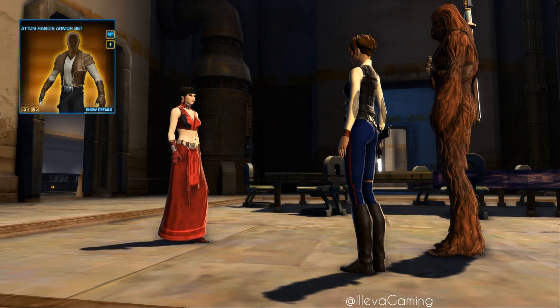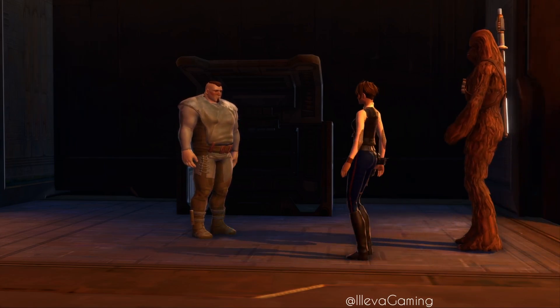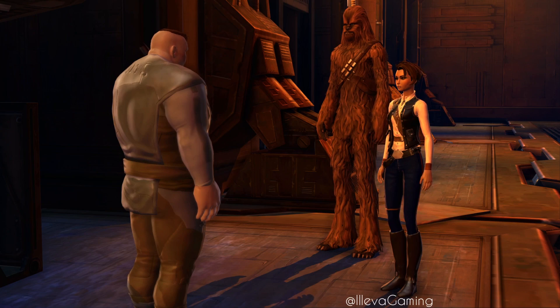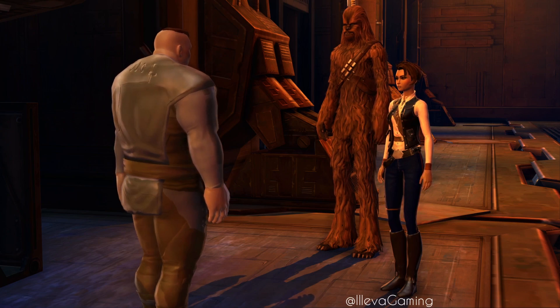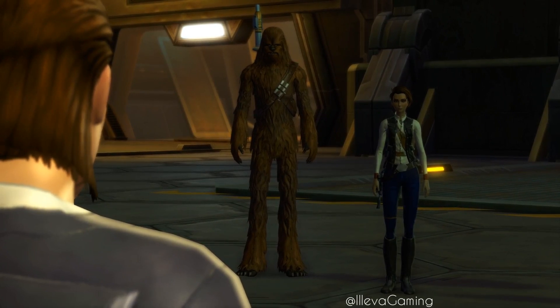Then I'm using Aden Rand's pants with a dark blue and deep red dye module in, because you need that dark blue color and the red stripe down the side. I also like the detail right over the knee where it looks like a strap that fits for a blaster holder. Possibly.